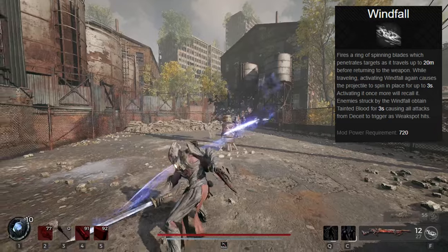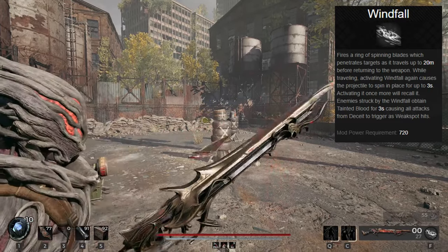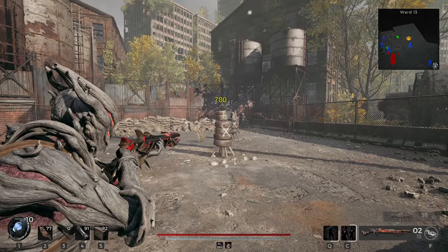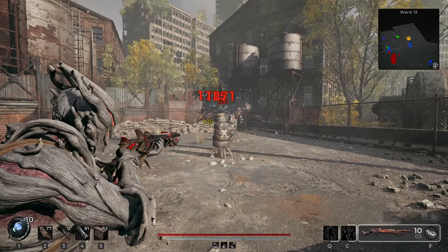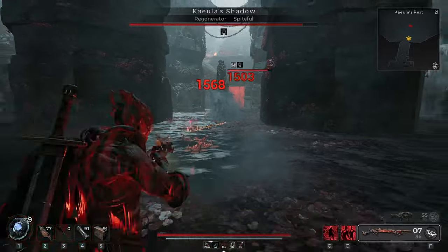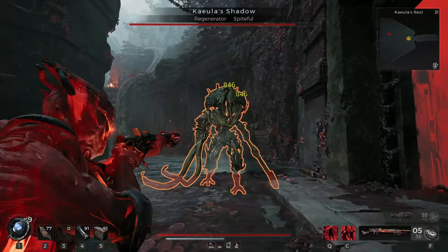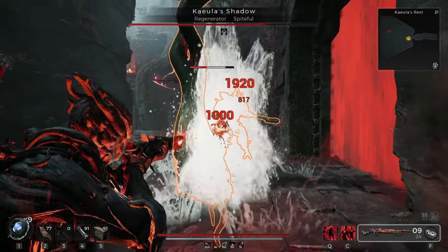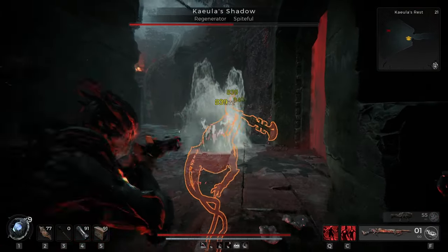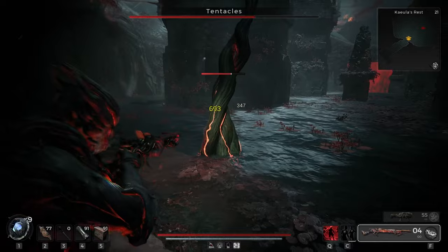Then we get to the mod. This one lets you throw out a set of spinning blades that will hit enemies — once hit, enemies take only weak spots from Corrupted Deceit, the same way the first one worked. If you activate the mod again while it's moving, it freezes in place, granting much longer weak spot damage for that enemy. But this actually ruins the entire power we get from Deceit, because when the blade is out you cannot regen your mod energy. You must wait until the blades are done spinning and returned to you before building up mod energy again. Versus Deceit, where you throw all three swords at once with the charged heavy and build back mod energy while hitting high DPS weak spots. It comes down to the original chaining into infinite weak spots, whereas the Corrupted version only gives sections of weak spots and then no weak spot.